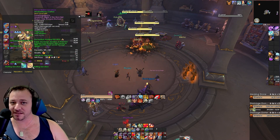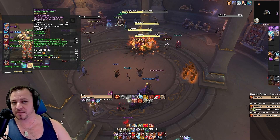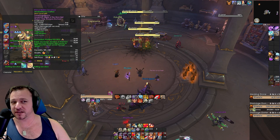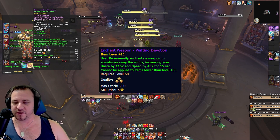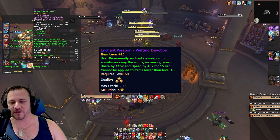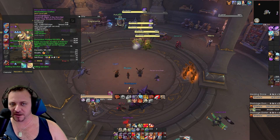Lastly, the weapon enchants — this is the significant change. We typically always ran Sophic Devotion in some capacity previously, whether it was one Sophic and one Wafting or just double Sophic. However, now it's full Wafting Devotion, absolutely no Sophic at all. The haste ends up pushing ahead in both raid and mythic plus. So keep that in mind.